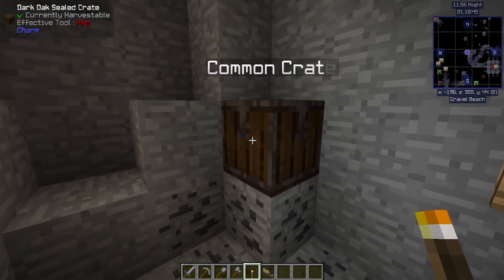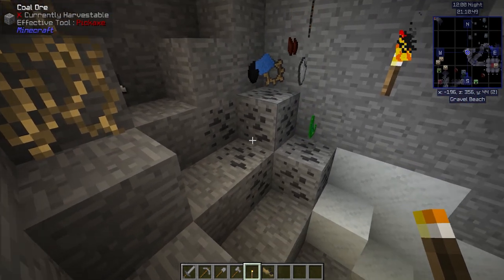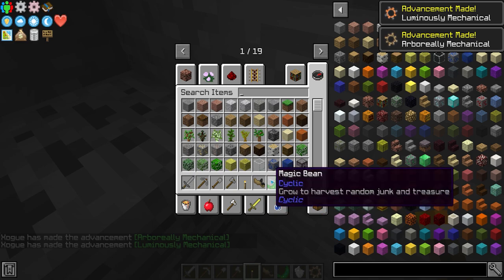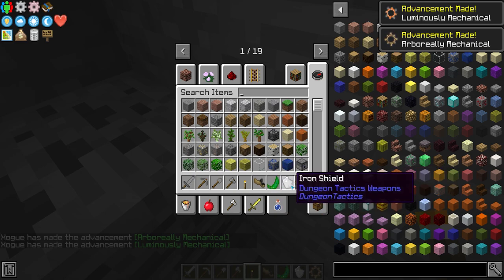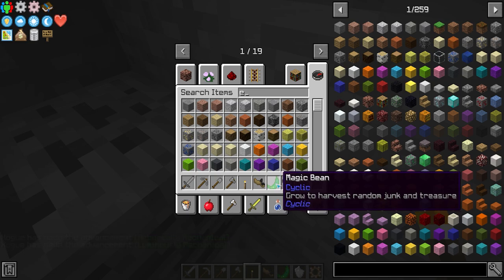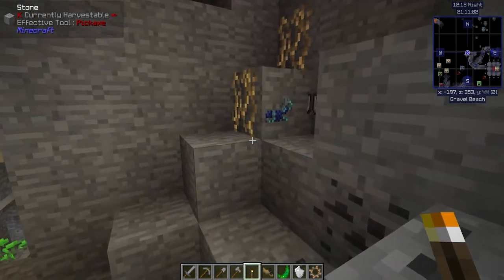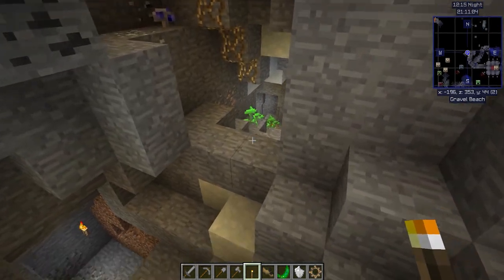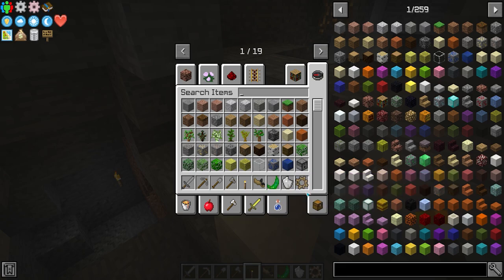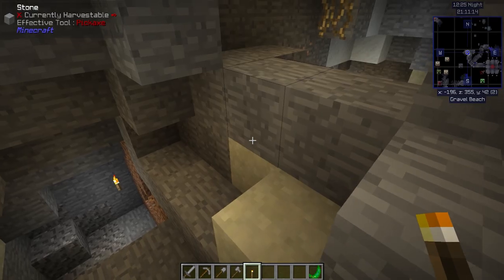In this case, this is a dark oak sealed crate from Charm. If you break it, you get stuff. These things are crazy — basically it's a seed you plant on tilled soil and it grows. Every time it can be harvested, it gives you a new item, something different and random. It's a really interesting thing.